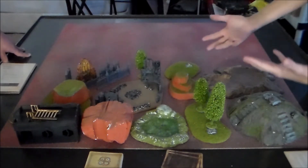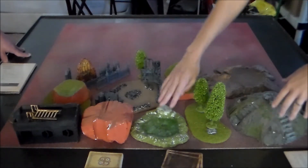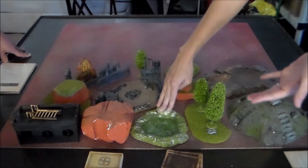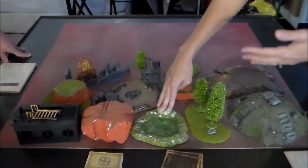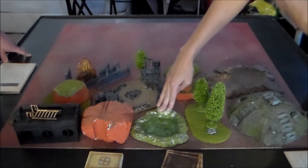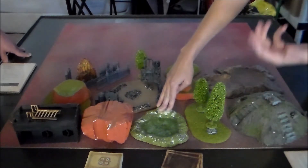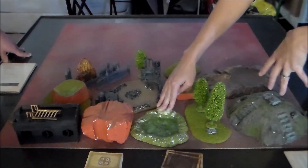Some models have Unimpeded, which means they don't care about severe terrain. You can have a piece that counts as a basic pond with severe terrain, or you can make it a bog and count it as hazardous terrain, which does damage to a model that ends its movement in the bog, moves through it, gets placed in it, or gets pushed into it. It does 1-2-4 damage once per turn — once you've taken damage from that terrain piece, you cannot be damaged by it again that turn.